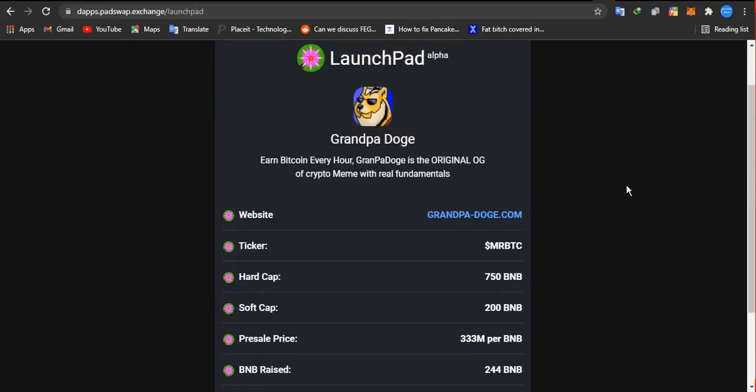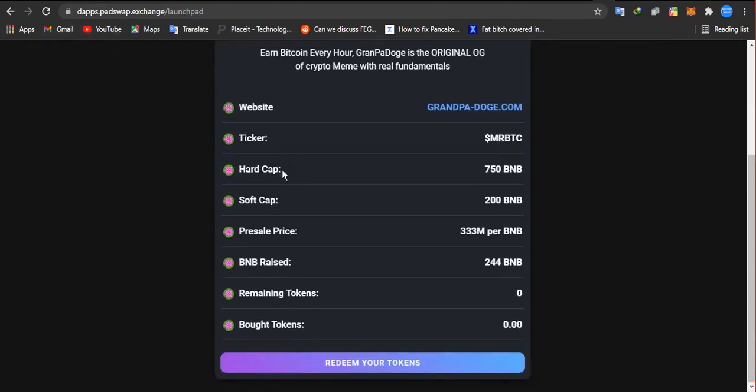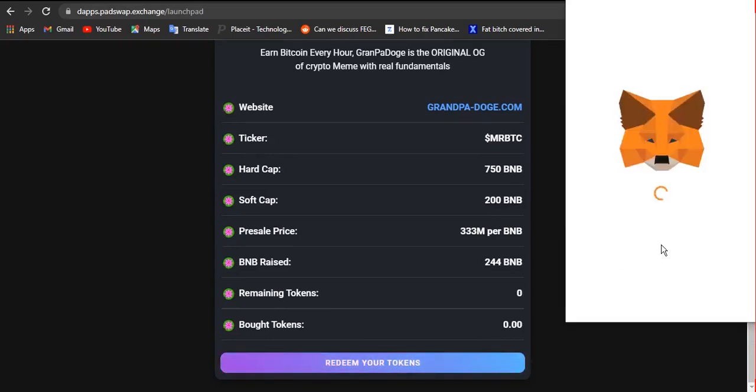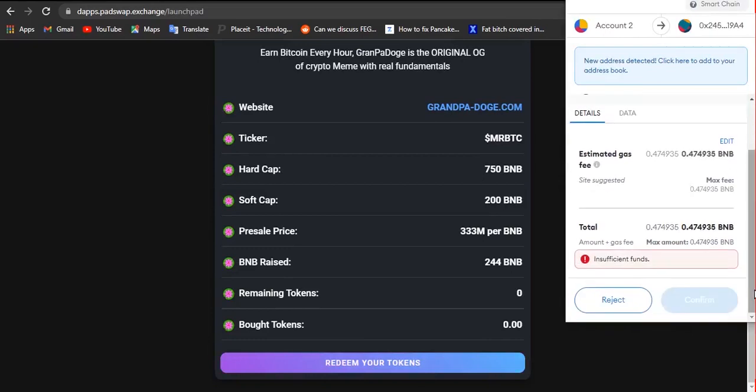Hey guys, today I'm going to show you how to redeem your token on PathSwap. First of all, go to the launchpad on PathSwap, then connect your wallet. Once you connect your wallet, scroll down and click on 'Redeem your token.' Once you click on redeem your tokens, it's going to pop up MetaMask and you're going to pay for a transaction fee.